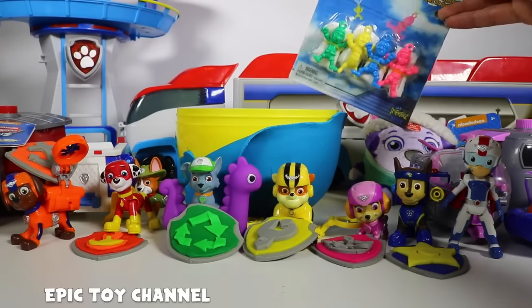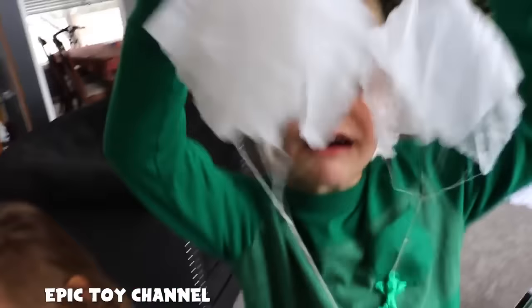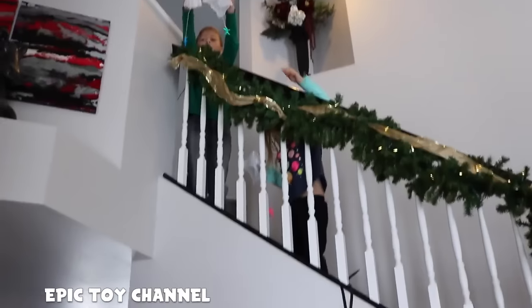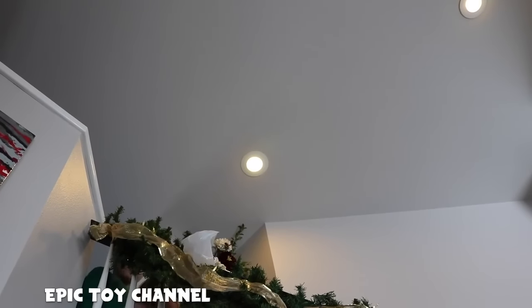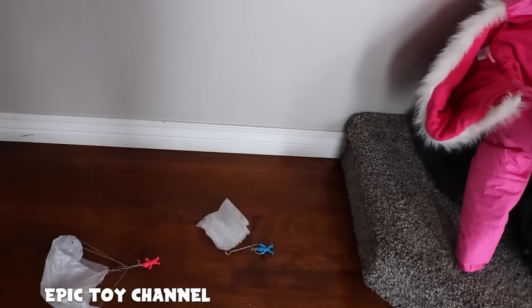Let's check out these awesome mini skydivers! Johnny and Zoe are going to take them up to the top of the stairs and throw them off! Blue and green! One, two, three! Woo! Ready? One and a ten! One, two, three — drop! Woo! That was a good one! Ready, Zozo? One, two, three! Oh, he got stuck! Woo! That was a good one! Last one — three, two, one! Brokabong!